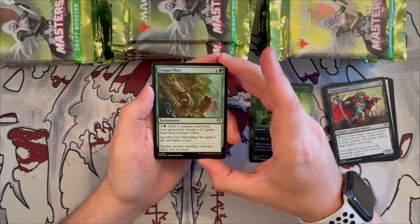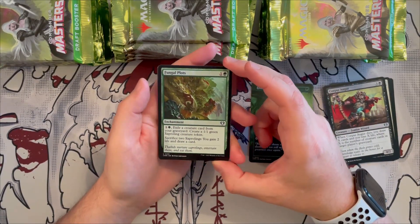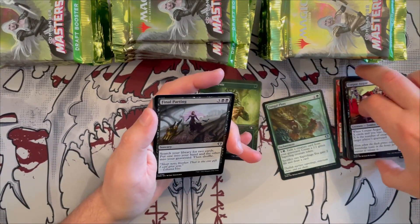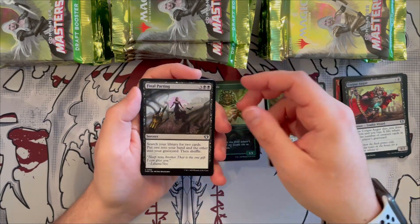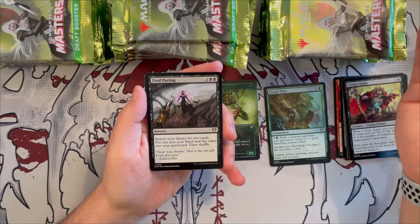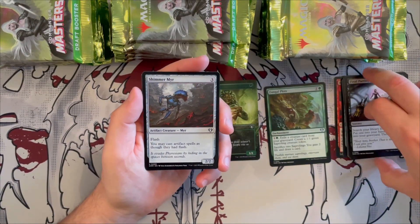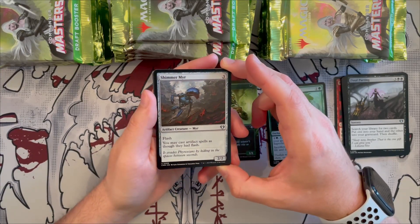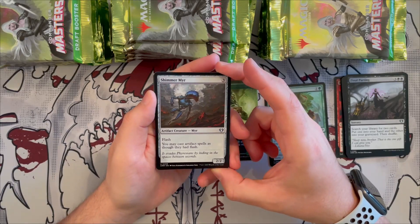Saprolings are back, which is very cool. The shaman costs two — for one generic one green, exile a card from your graveyard to create a 1/1 Saproling token, and you can sacrifice two Saprolings to gain two life and draw cards. It's a slower sac-value card, and it's a first in common. Final Parting is great for reanimator — search your library for two cards, put one in hand and one into your graveyard, then shuffle. Very good for the reanimate deck.